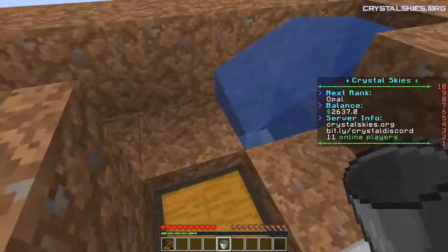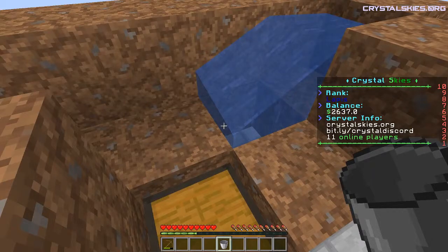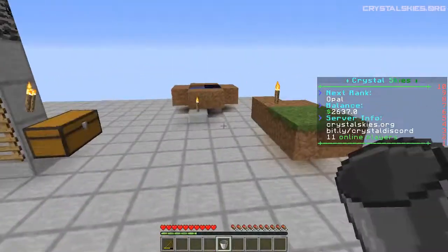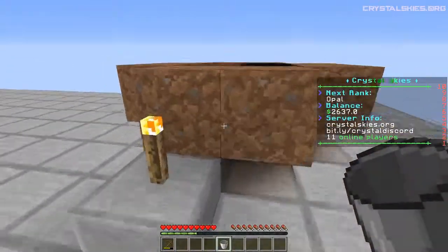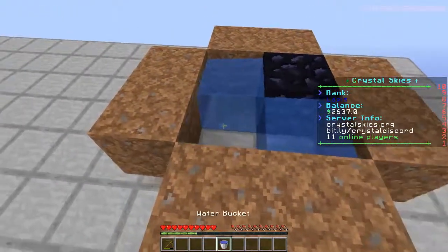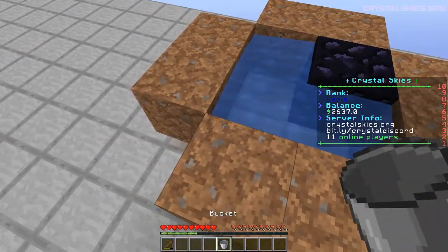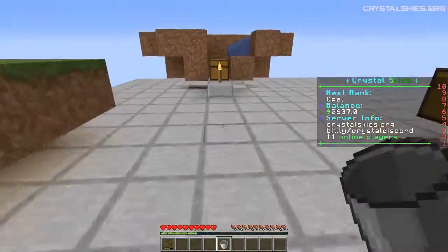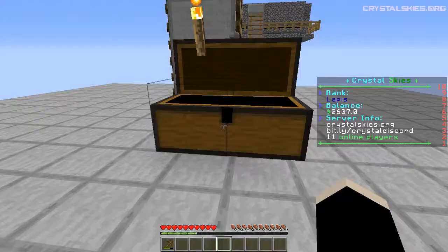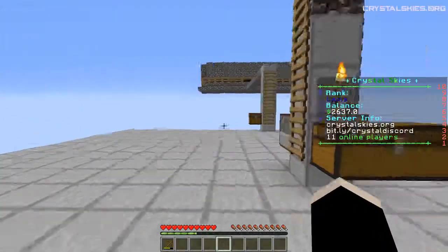I don't even understand how I ended up in the lava to begin with, let alone how all of this nonsense just happened. I don't have an iron pickaxe to get that obsidian. At least I've still got an infinite water source — got that going for me. I've still got my wooden pickaxe. I need to go buy some lava.